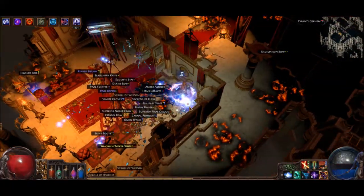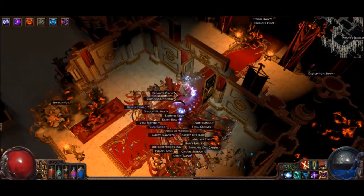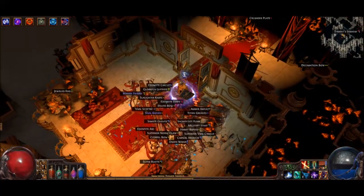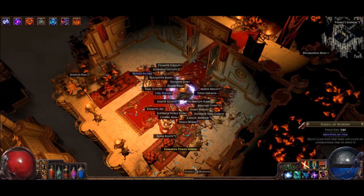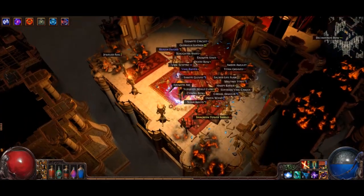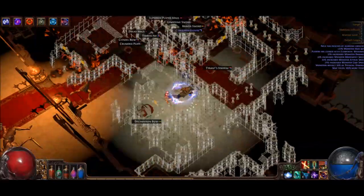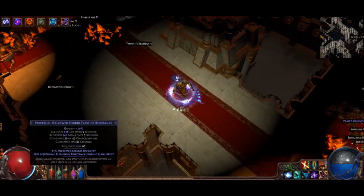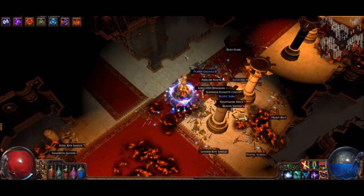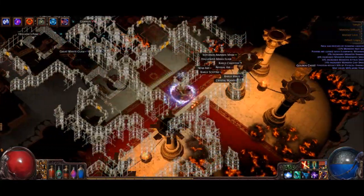For flasks and sustain, this build gets about 5.4% life regen per second. Right now I have around 250 life regen per second, which helps you sustain. I also have one healing flask which I don't usually use, and a seething flask for instant healing - really great if you're taking a lot of burst damage. I have a hybrid flask for mana and life, and then a mana flask. I can actually drop the mana flask at this point because of the leech I have, but if you don't have leech you're probably going to need a hybrid and a mana, or two mana flasks.